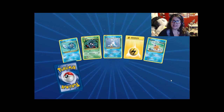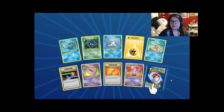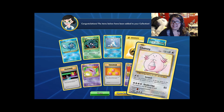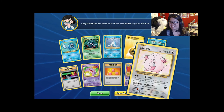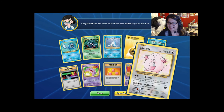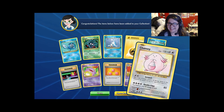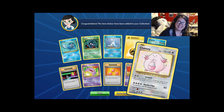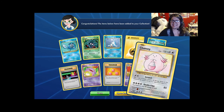Alright, after this we're down to our last three. Chansey! Look at her — all dead inside and stuff. You're adorable. That second attack does 80 damage to itself. Chansey, you're so clumsy.